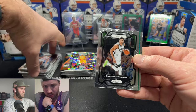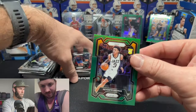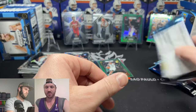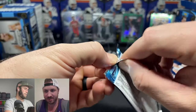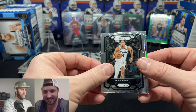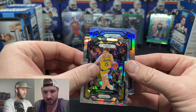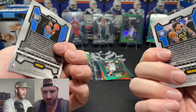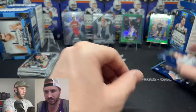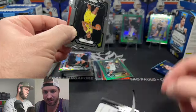Looks like we have a silver here — wait, green! All right, green again. Greens cannot be that rare, I'm taking back everything I said about greens. But this one's a rookie — Keante George — that seems fine. Maybe we're just hot. People are probably like, what the heck, how are you guys pulling greens and reds? I opened a whole case and didn't pull a single green! Cracked ice here at the top — Austin Reeves Lakers. Thunder's Cason Wallace, a silver rookie.